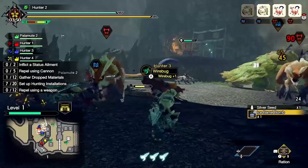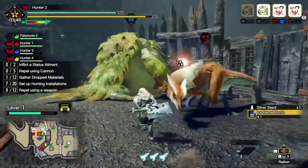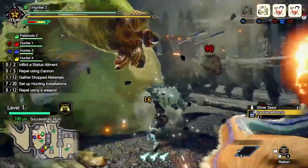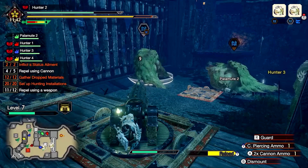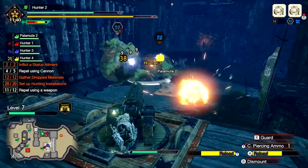Be sure to check monsters' icons for clues on how best to counter their attacks. Monsters with the blue icon focus their attacks on barricades and gates — they need to be dealt with as soon as possible.